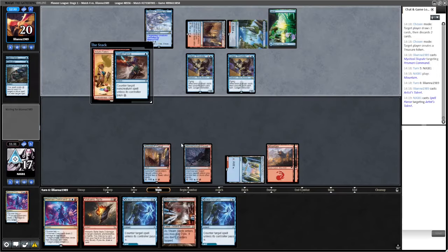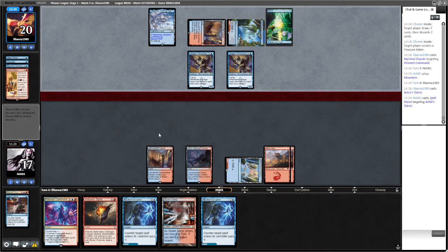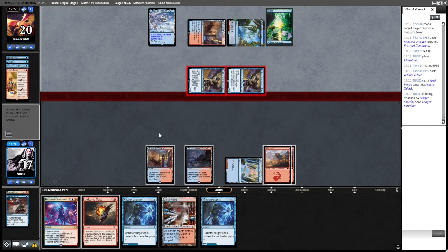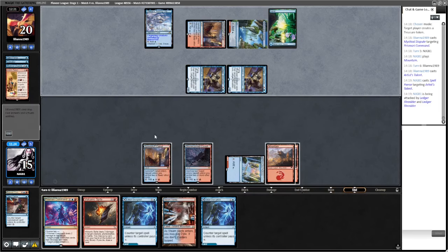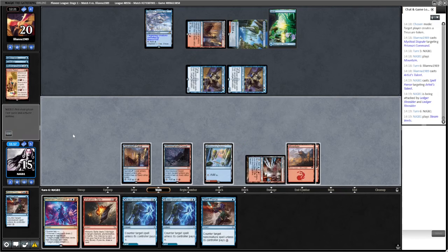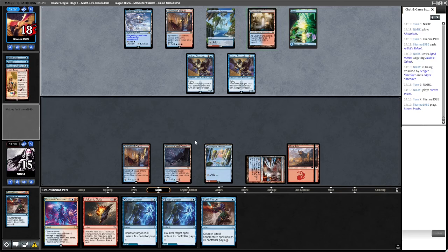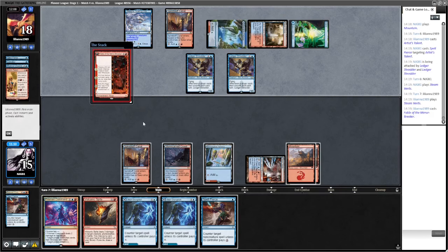We could have gone Spell Pierce - if they pay, we Disruption it. The triggers from Shredder go on the stack and then we can Spite one of them. Fable. I'm going to do the same thing - they'll probably pay for this one. Disruption here and then Volcanic Spite one of these. Put the Disruption back. They do bin a Phoenix, but we're going to get to play Fable now.